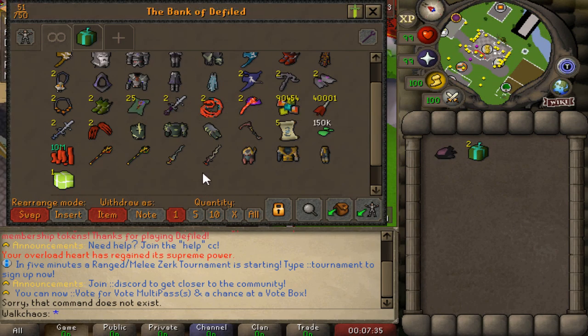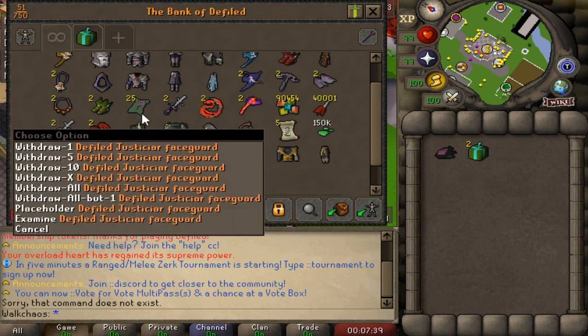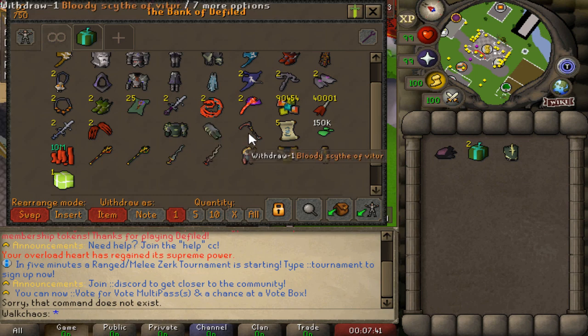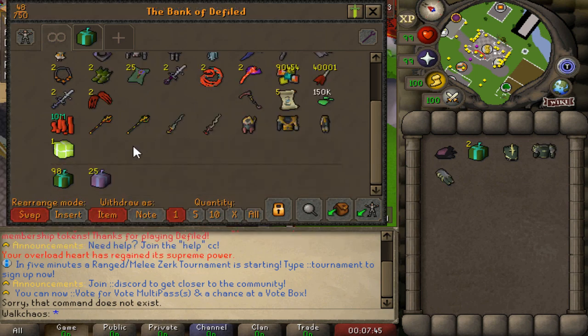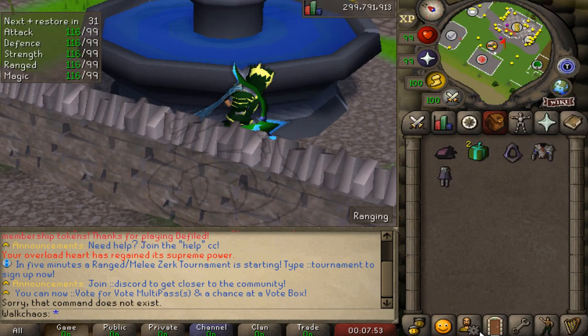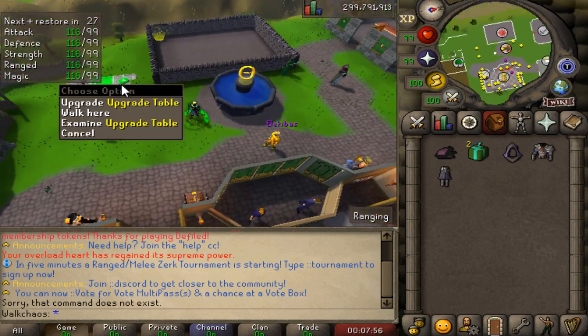Checking out the bank, you can see right off the bat how many different custom items they actually have - it's just absolutely beautiful. That right here for example is the best-in-slot melee set, we've got the Bloody Scythe of Virtue and all these different items. The custom items look absolutely sick.